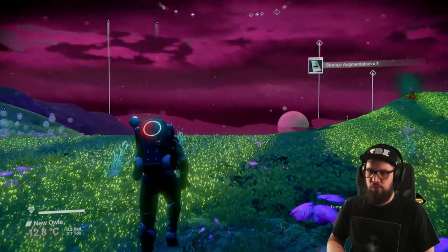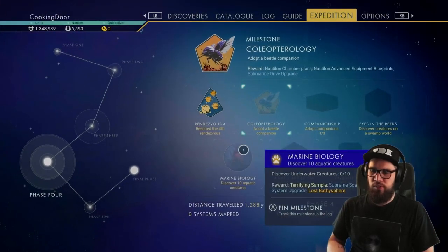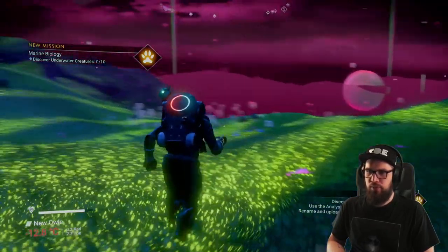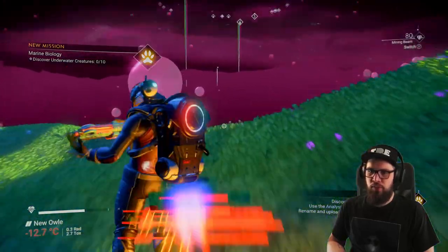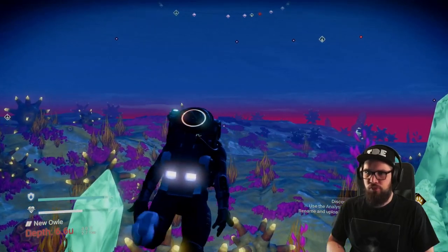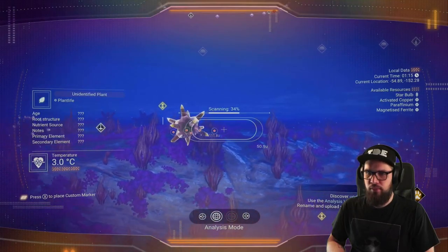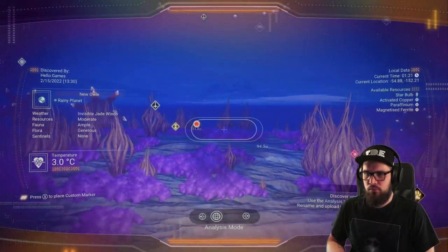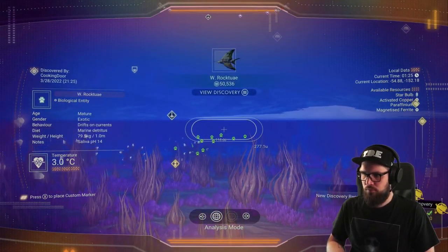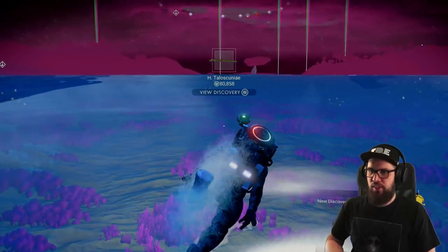Before leaving this planet, I recommend tracking the marine biology milestone. This will require you to scan ten underwater creatures. This planet has quite good bodies of water, so get in there. Wait a little while for the fauna to spawn in, then use your analysis visor to track and scan them. Like that, we already have three out of ten underwater creatures.